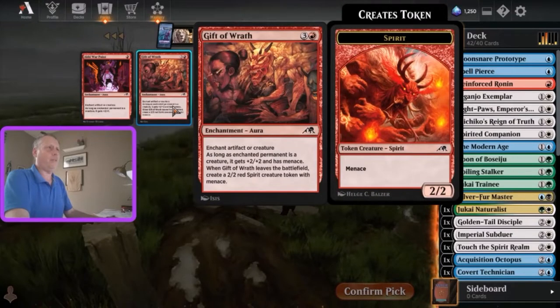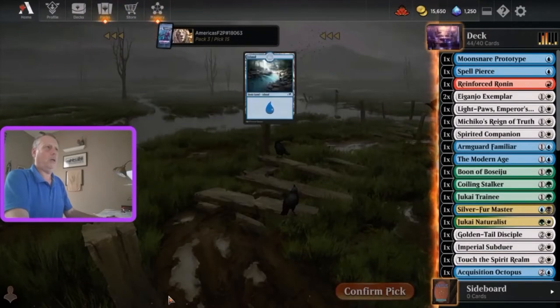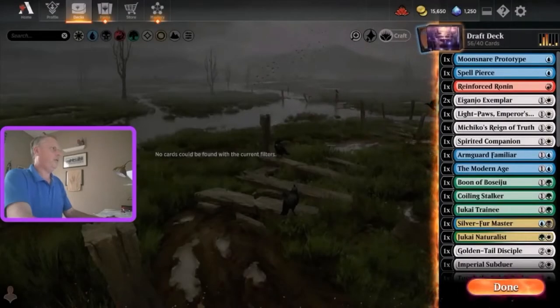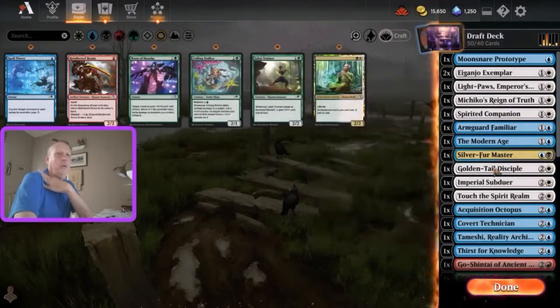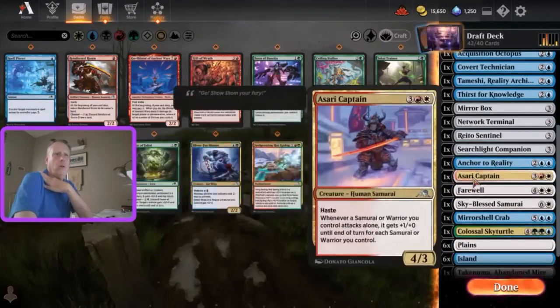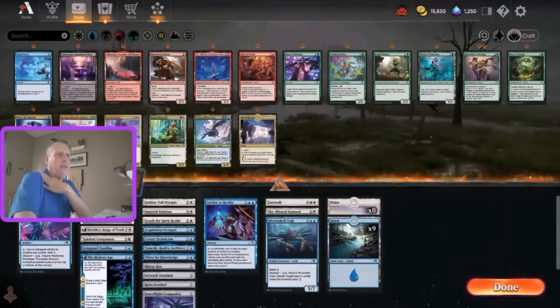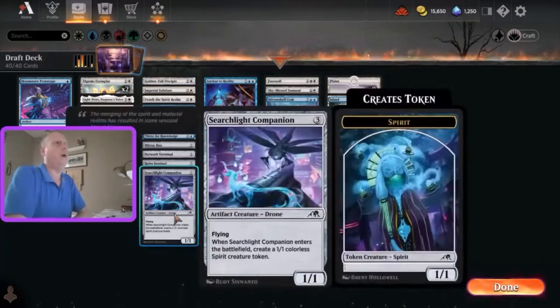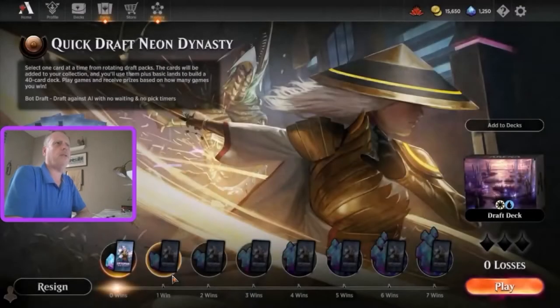Gift of Wrath is a slightly better card. Forward Familiar and a looking island. So let's see what our deck helper wants to do - they are saying go blue-white. Did that just fall into a deck? I think it did. I think that is what they are wanting us to run here. Not a bad curve overall, not terrible on the land. Let's give this a shot and see where it takes us.